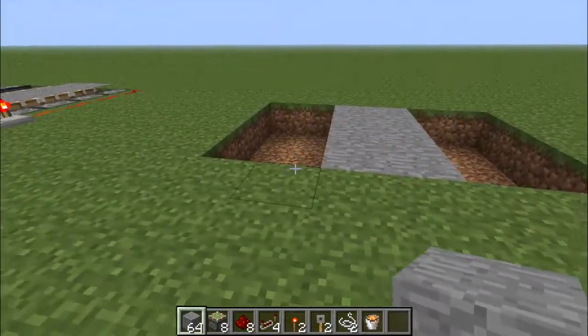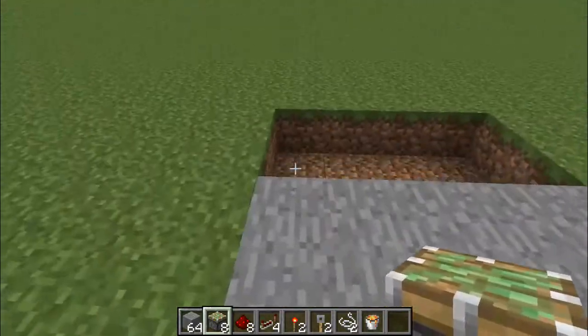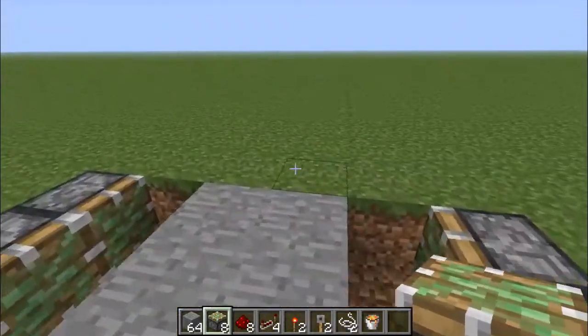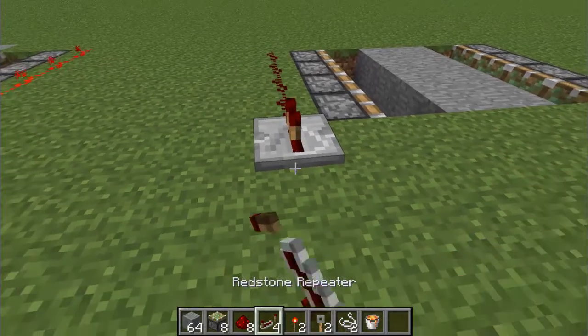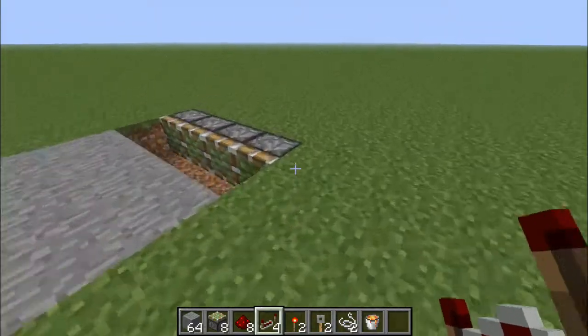And now go in and put your sticky pistons in on each side, 4 on each one. Now put your redstone down the sides of it, just like that. 2 redstone repeaters, and make sure they're on the third dial. And do the same with the other side.